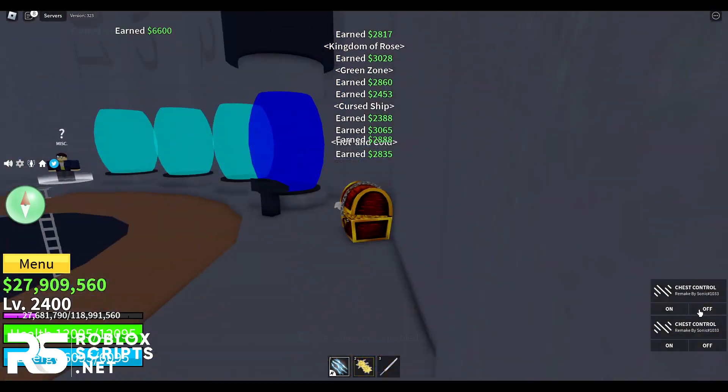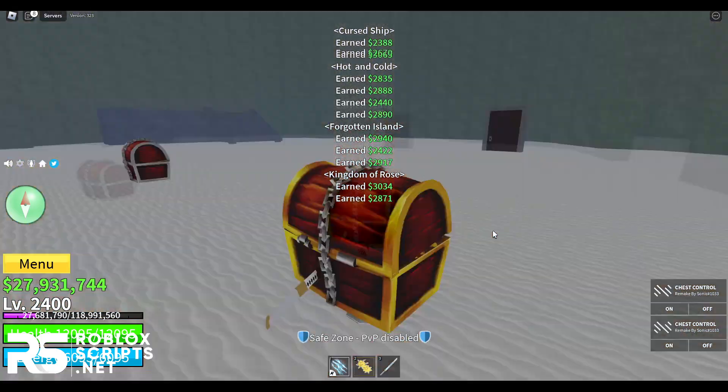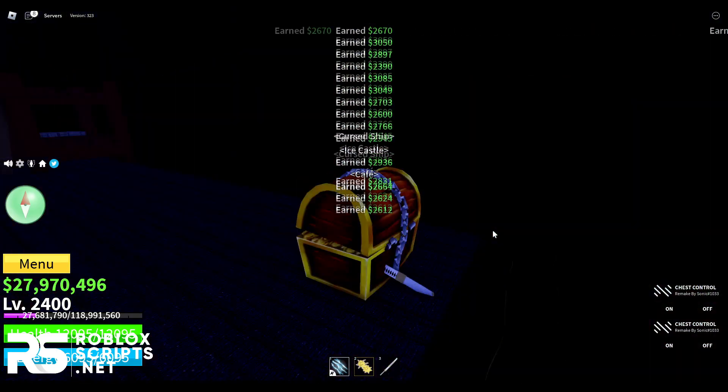First of all, you have this script itself, which I'll be showing you how to use and download later on in this video. And second of all, you need the Roblox executor. If you don't have one, don't worry — I got you covered with the best free Roblox executor called Ferg Ultra. I'll be showing you how to use that with this script in this video.